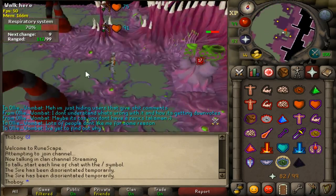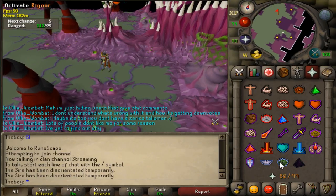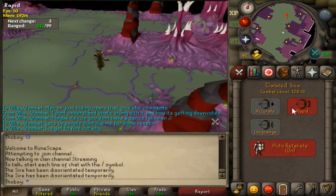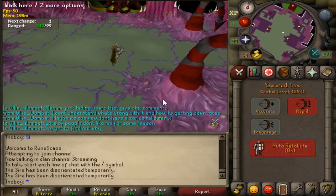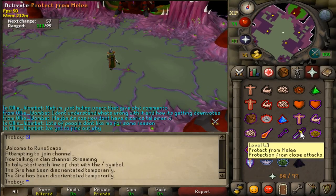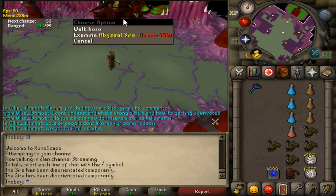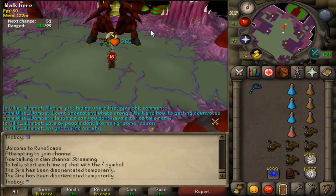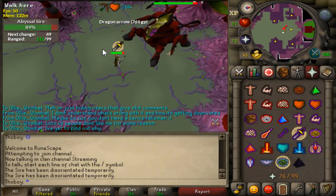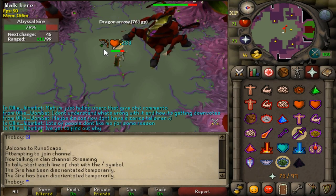I'm going to show you several kills. In the beginning, I'm also showing you how I killed the Vents with Blowpipe, Dragon Darts and Rigour. As you saw, I was super fast — it's a lot quicker than just using Eagle Eye. I'm also putting up Rigour because I'm using the Bow on the Sire. So here we go with the Twisted Bow on Abyssal Sire itself.